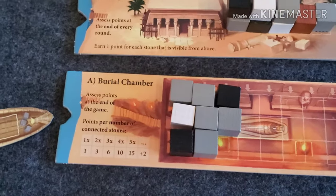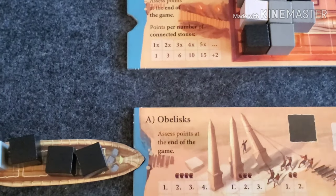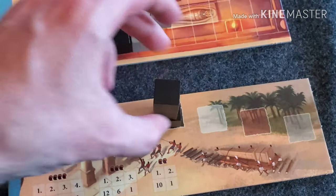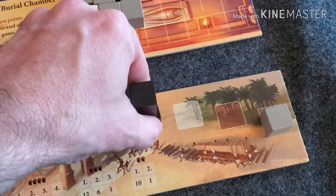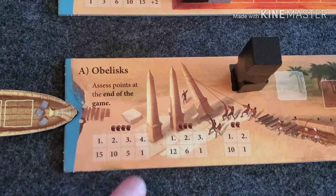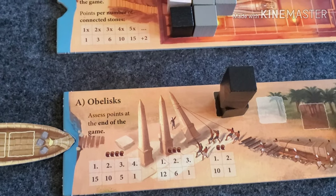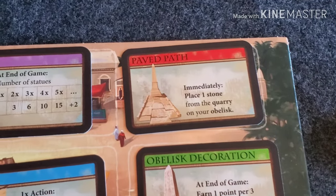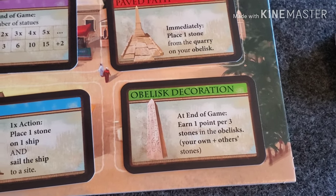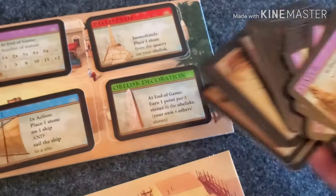The last port is the obelisks, where you're simply building towers — each player stacks their color up as high as they can. Whoever's tower is tallest gets 15 points in a four-player game, second place gets 10, third gets 5, and fourth gets 1. Coming back to the cards: the red card lets you place one stone from your quarry on your obelisk immediately, and the green card gives you one point for every three stones in the obelisk — your own plus others. There are many cards in this game that are all only slightly different, and most are easy to follow.